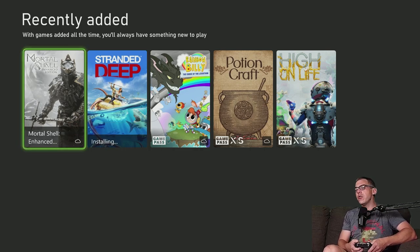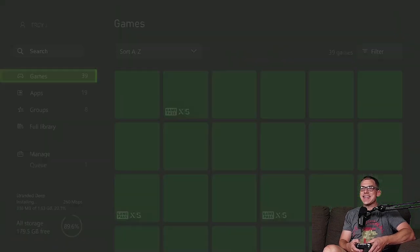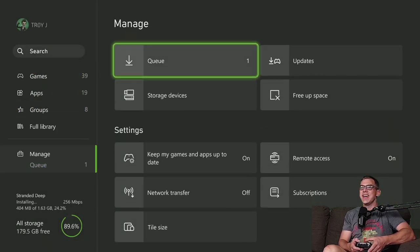I was going to do Mortal Shell today, however I noticed that even though it's recently added to Xbox Game Pass, they actually did the exact same thing a year ago, so I would have been double-dipping on the install videos. So we're not doing that one today — instead we're doing Stranded Deep.